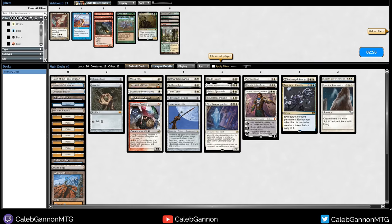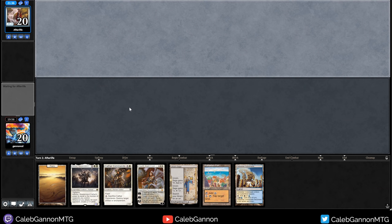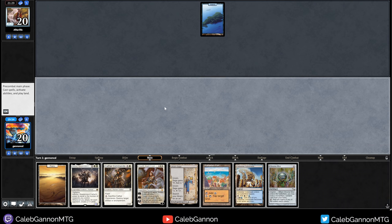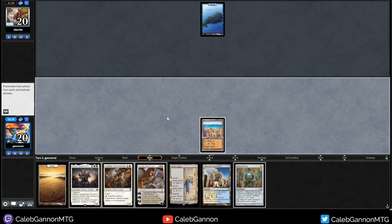I feel like Armageddon plus Mother of Runes has got to be good. We do that - we play Mom, Gideon makes a Knight, we pass turn. Actually I'm going to Chrome Mox away Fractured Identity because there's no way I'm getting up to that much mana - this lets me hold up Cathar Commando. If I go for Fractured Identity and they counter it, I'm in really big trouble. With that sequence I can go for Armageddon, and if they counter it I can just Phyrexian Revoker the Scarab God. They are heavily black - Karmic Guide does have protection from black. They just have a bunch of artifacts - they're not really playing a black deck.